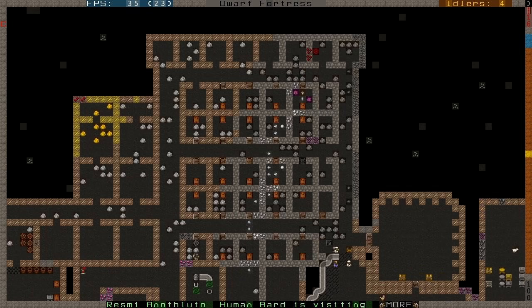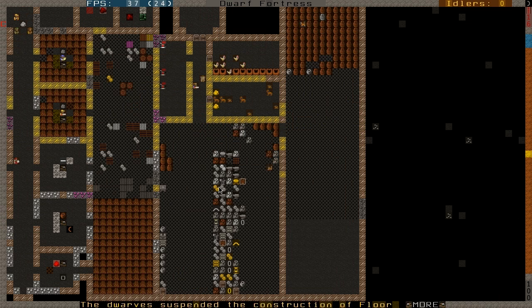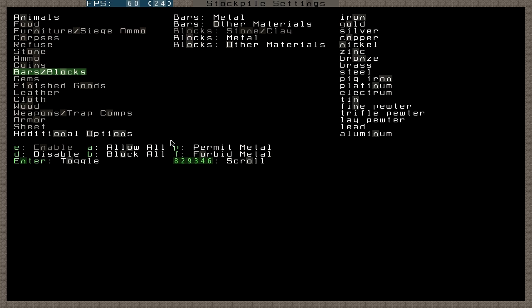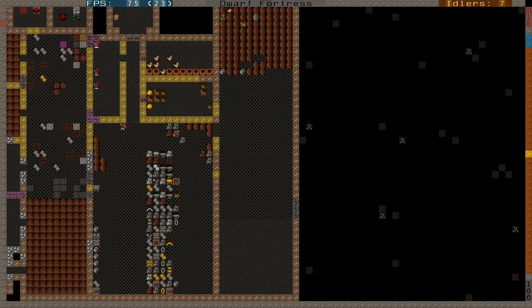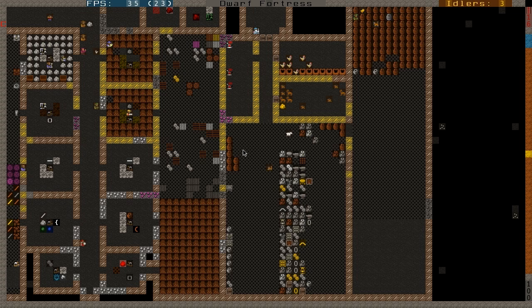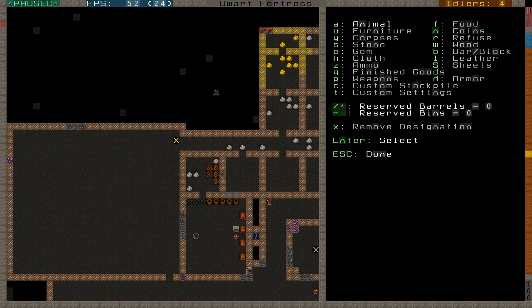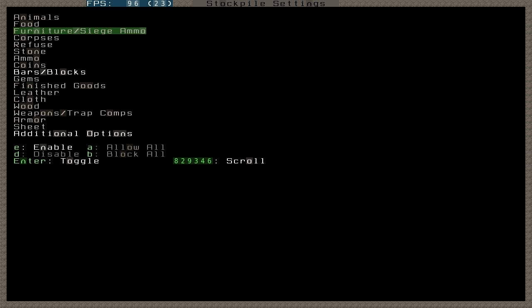I guess that's really it — not much else going on. Let's see, I've got a furniture stockpile here. What is in here? Animals, bars, blocks that aren't the regular stone blocks — so those almost have to go over there. They want to make this all wood.